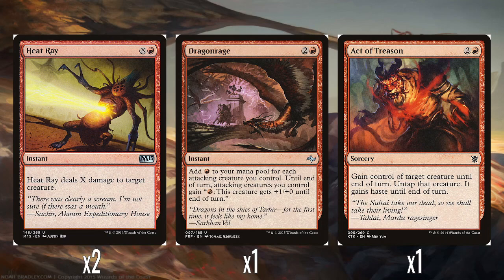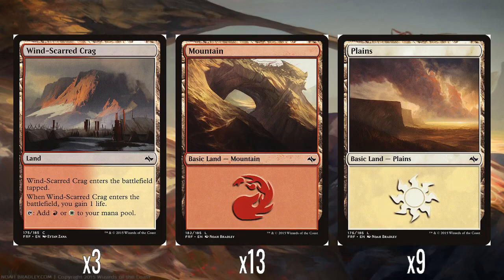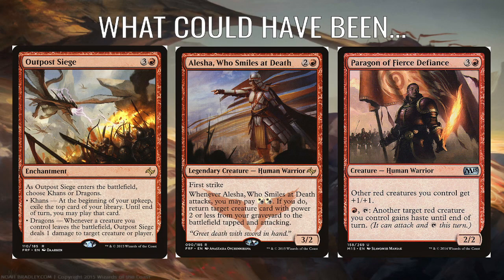A single Act of Treason — we all know what Act of Treason does: gain control of target creature until end of turn. Gets a blocker out of the way, and it's always fun to potentially kill an opponent with their own creature. Three Winds-Scarred Crag, which is the red-white gain land, and then 13 Mountains and 9 Plains. Pretty straightforward overall as a deck — it's just white-red aggro.